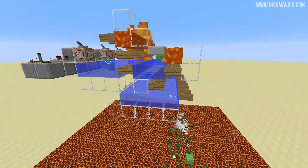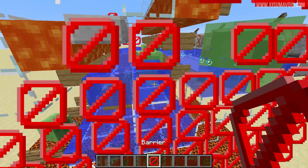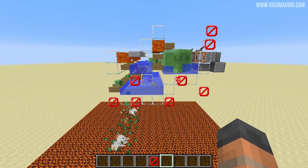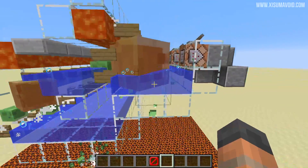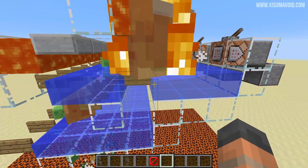Now if you're wondering why the water is just holding itself up in the world, it's because this side bit here is made out of barrier blocks. Of course, if you want to build this yourself you would just use glass or stone blocks or whatever it is you want to use — this just makes it a lot more visible to see what's going on.